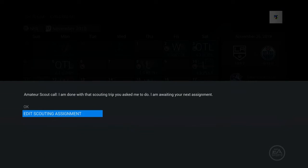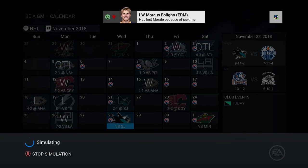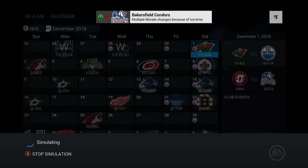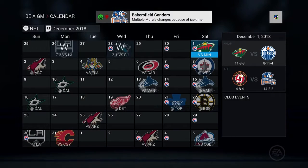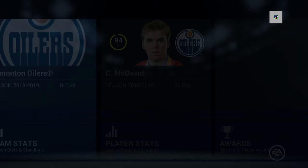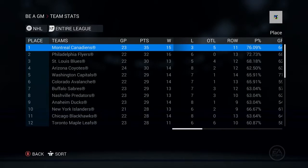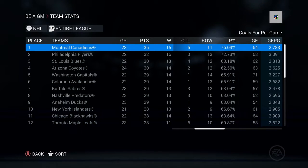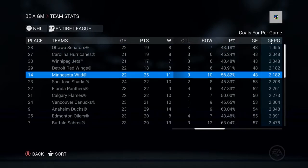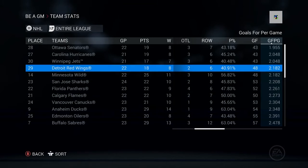Let's go to this Minnesota game and then I'll look at the stats and try to make some changes, because I don't think we're in a playoff position right now at all. Hopefully we can win these last couple games. We don't have any outstanding calls — let's go ahead and check the team stats for the entire league. Goals for per game — we're actually pretty low at 2.3, which was kind of where our average was last year.